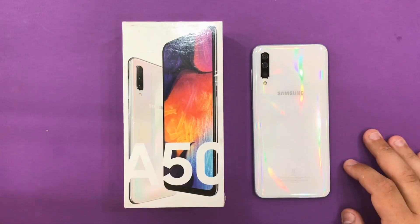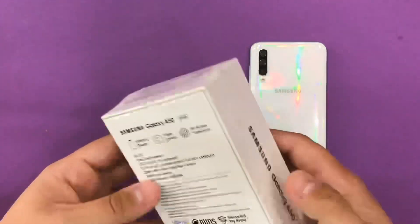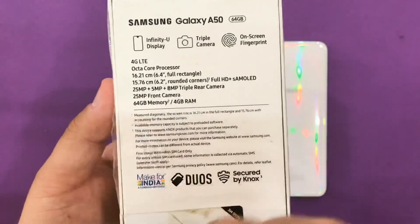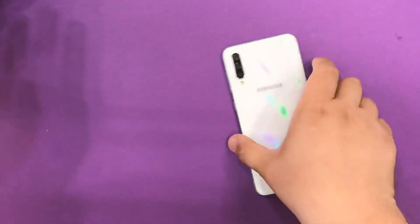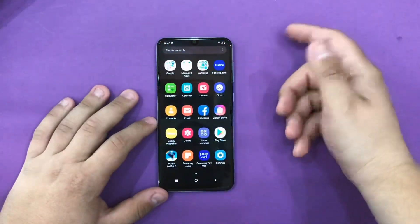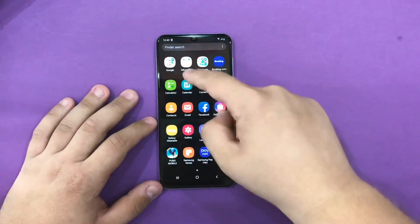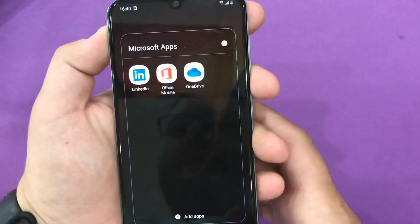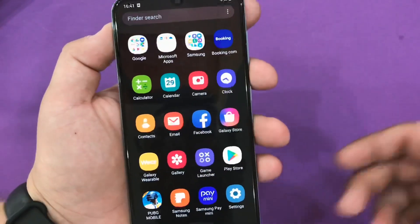Welcome back to another video. Today we're going to put the Samsung Galaxy A50 to the test. I have the version with 4 gigabytes of RAM and 64 gigabytes of storage — this is the Indian version. I'm going to play PUBG. I've left all the apps preinstalled with the phone: all the Google apps, some Microsoft apps, Samsung apps, Facebook, etc.